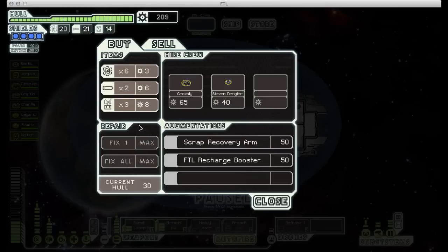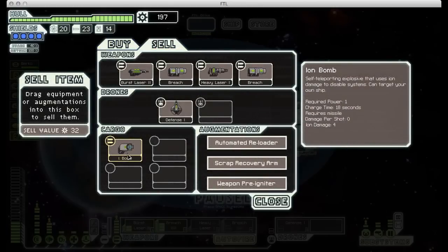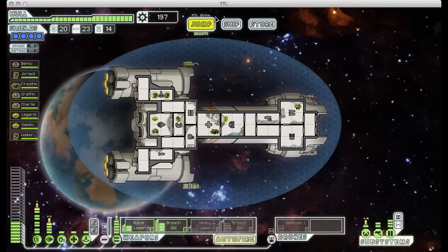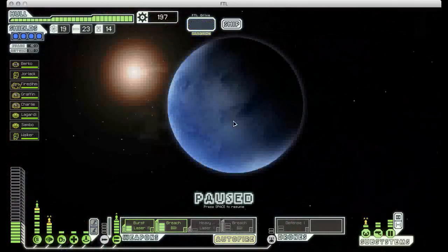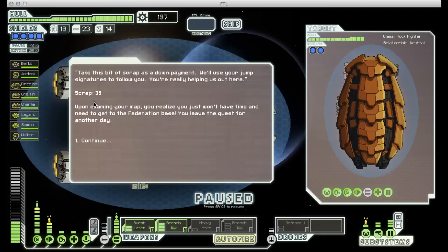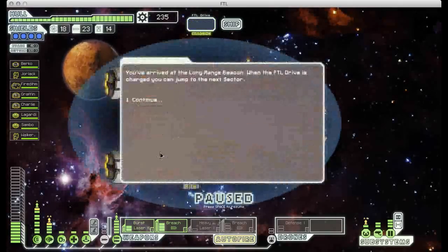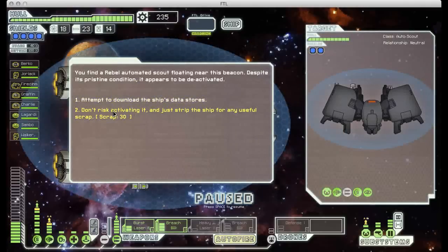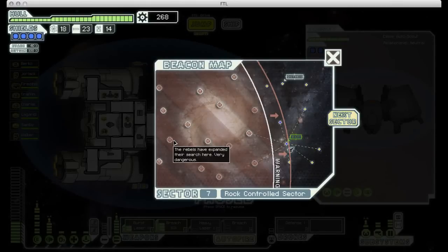Still no weapons, still no cloaking — looks like we're going into the endgame without cloaking and with only one defense drone. This is going to be interesting. I'm definitely going to hang onto that ion bomb because I may need it. I don't have time to visit both distress beacons and the exit, so I just grab a little bit of free scrap from one. We have made it through all of the normal sectors and are about to enter the final part of the game. That is what I will do next time — see you then.